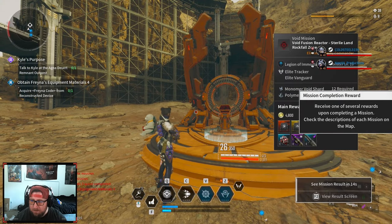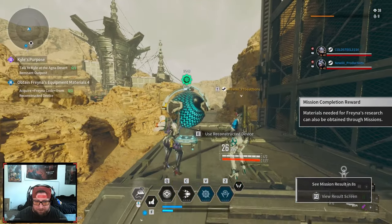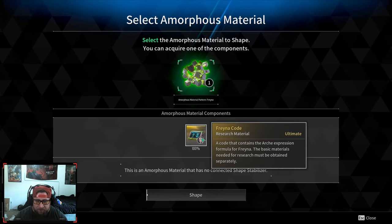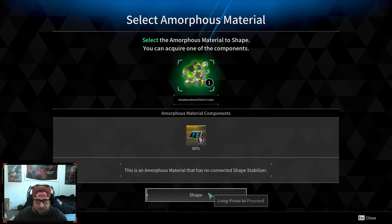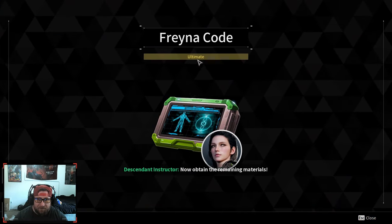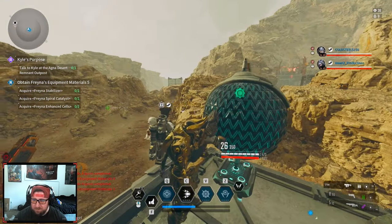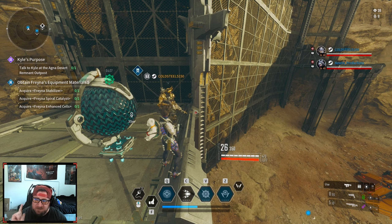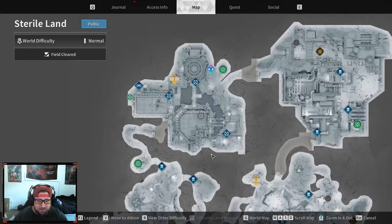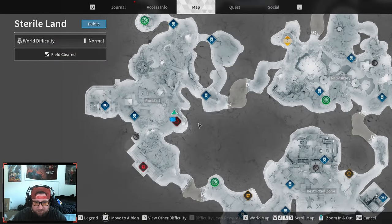So now we've got to go obtain Freyna's equipment materials — it's the Frame of Code. We're going to go do that, unlock this — it's the only one available. Boom! Freyna shape acquired — bang! Now we've got Freyna's ultimate code, Frame of Shaping acquired. So now what we can do is obtain the materials: we need the stabilizer, the spiral catalyst, as well as the enhanced cells.